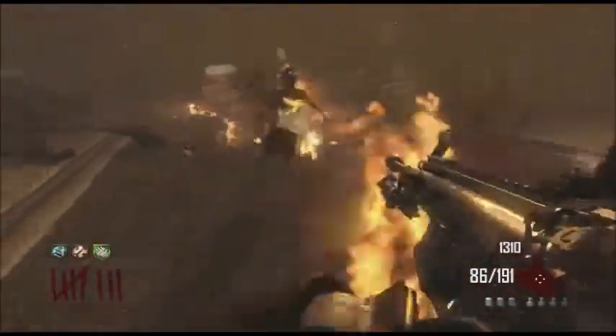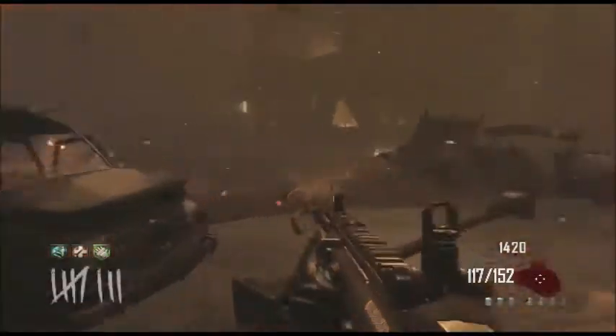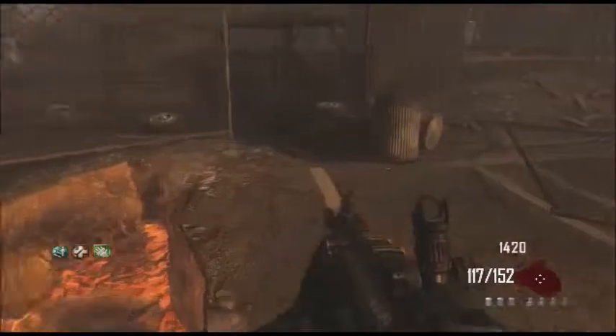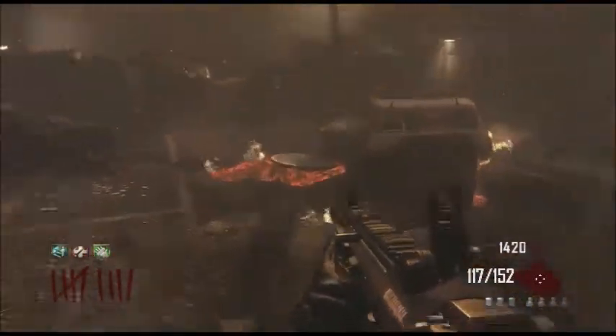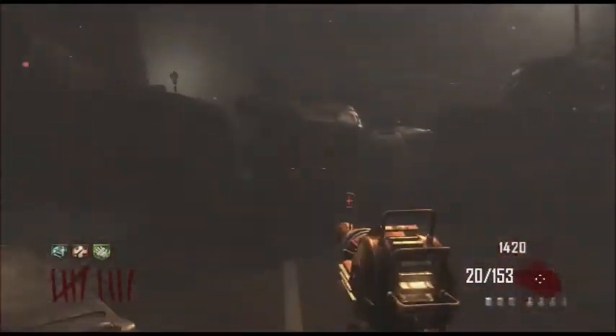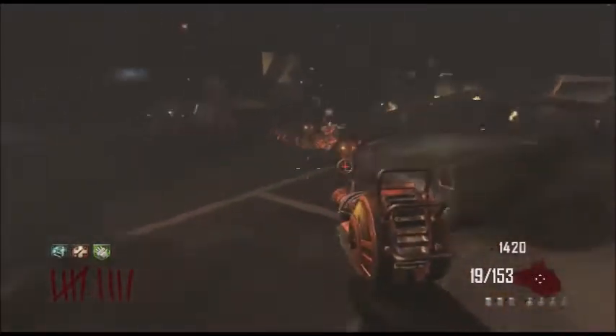Oh hello, you turned into a runner very quickly. Here come the hellhounds — a fun fact for you guys. Ray gun, do your magic, I'm gonna go camp over here. I love the way they're spawning, it looks so cool. Oh, the ray gun is extremely inaccurate.